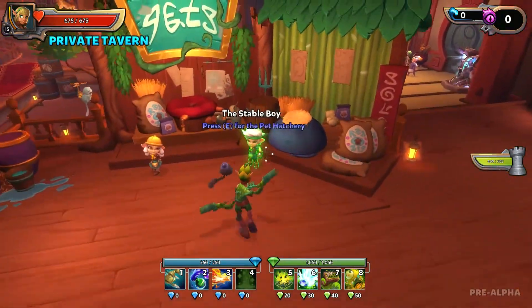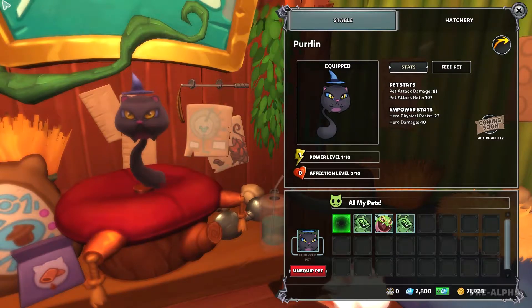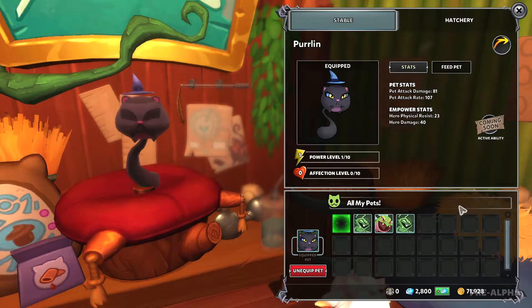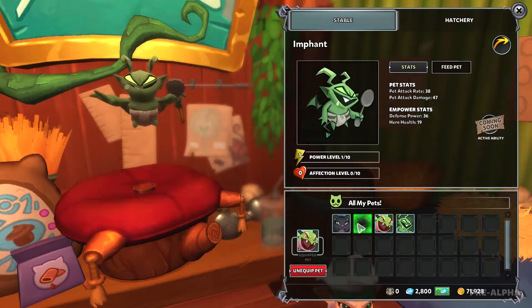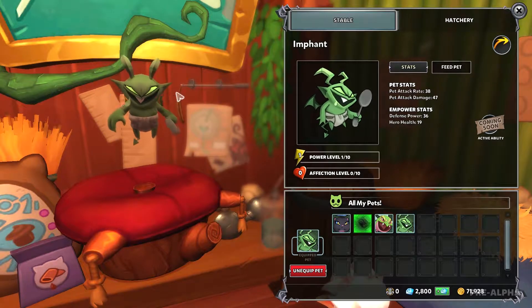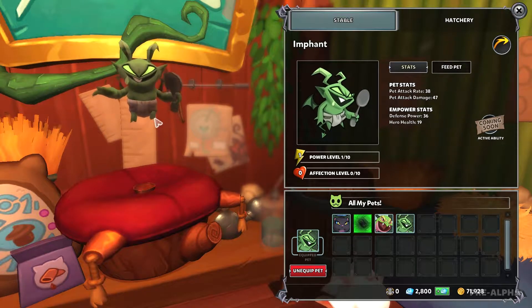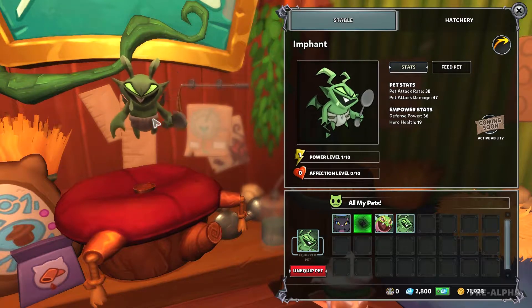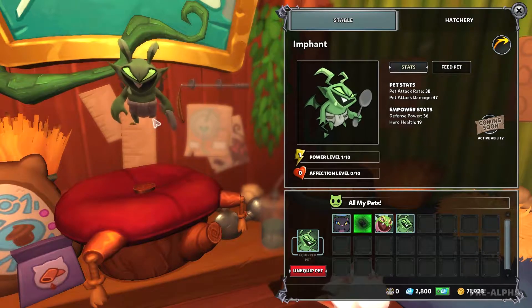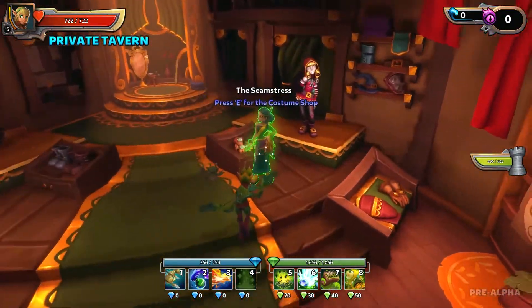I finally managed to log in enough to unlock some companion pets: the Perlin, which is like a witch's black cat, currently equipped; the Serpentine, a floating dragon baby; and what I've been using — an infant imp wearing a diaper, drooling everywhere with a spoon. They poop everywhere. Not really my cup of tea — I kind of wanted the demon with the candle on its head.